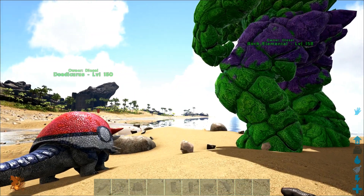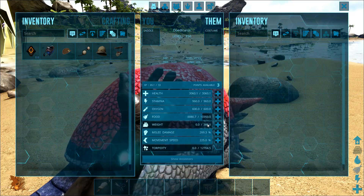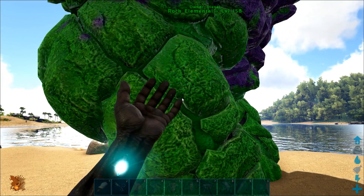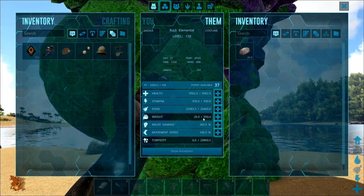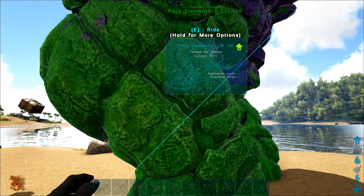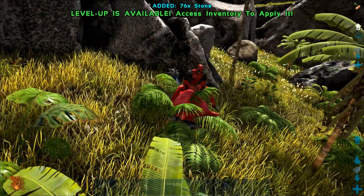What if you have the same amount of melee damage on the Doed and the Rock Elemental — how will they fare then? The closest I could get was 269.3 melee damage for the Doed and 269.5 for the Rock Elemental. Let's see how the test went — and the results were surprising once again.